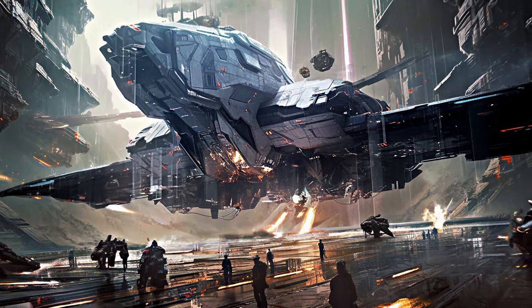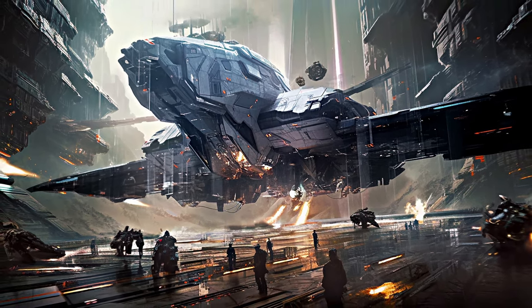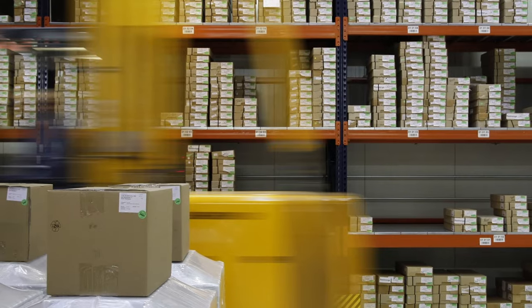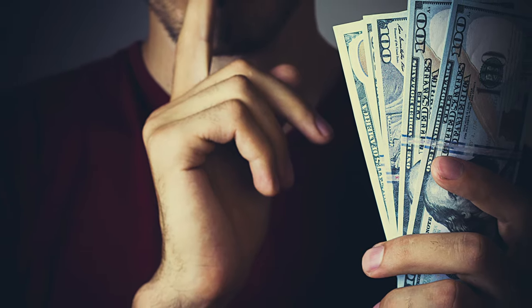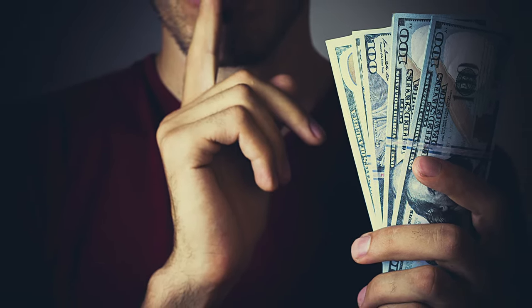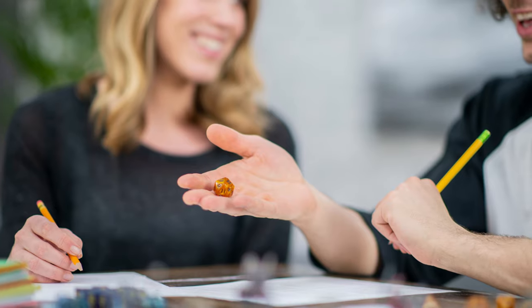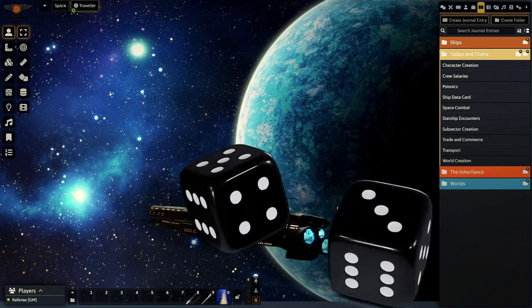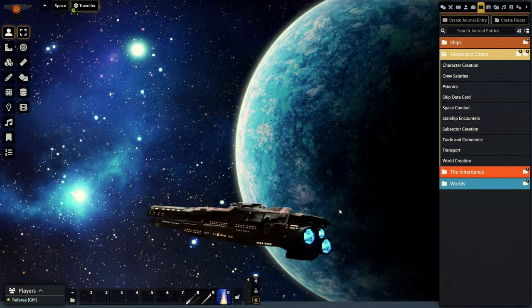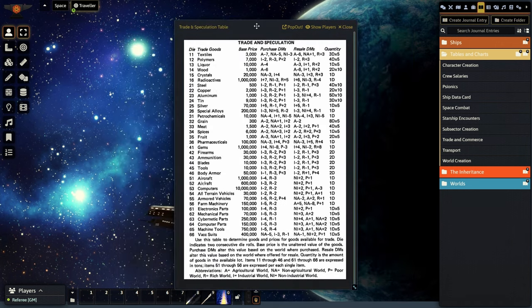A PC trader with a ship and cargo space can look for transport cargo on a planet if they have room on their ship, after checking for normal cargo, or they may just want to see what's out there before deciding what to fill their ship with. The circumstances of acquiring this cargo is up to the referee, but it's going to be more interesting for the story if you role play it out a little bit. In this situation, since the PC is the one spending the money, they should get to roll to find cargo. The PC is going to roll a d66 on the trade and speculation table.